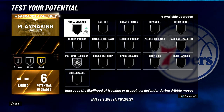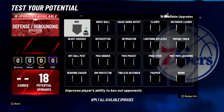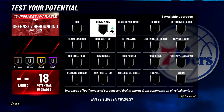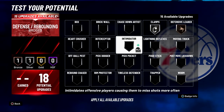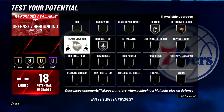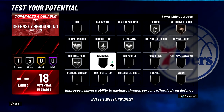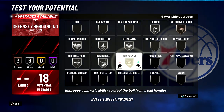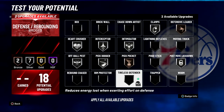For your playmaking badges, put Post Pin Technician on silver, Break Starter on silver, Downhill on bronze, and Unpluckable on bronze. For defense and rebounding badges, put Clamps on silver, Defensive Leader on bronze, Interceptor on silver, Heart Crusher on silver, Intimidator on silver, Off-Ball Pest on silver, Pick Dodger on silver, Pick Pocket on bronze, Post Move Lockdown on silver, and Tireless Defender on silver.